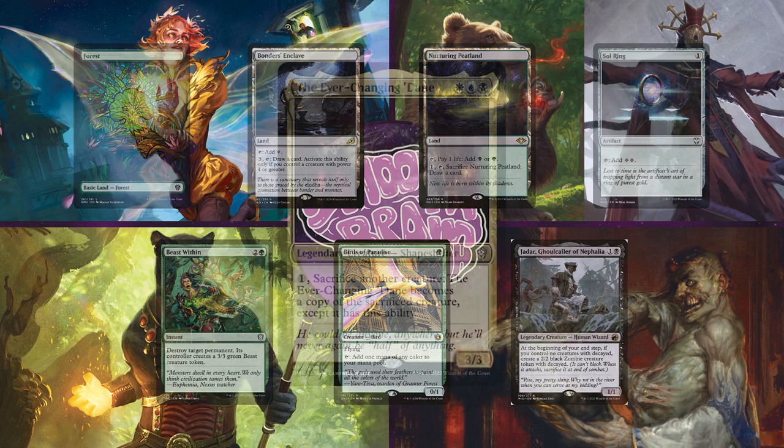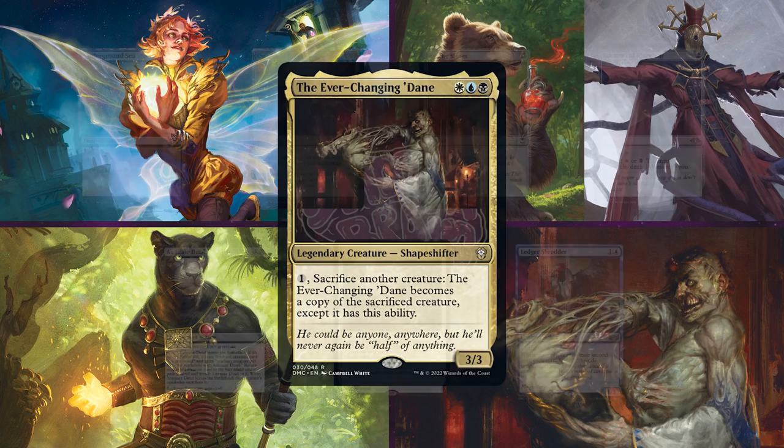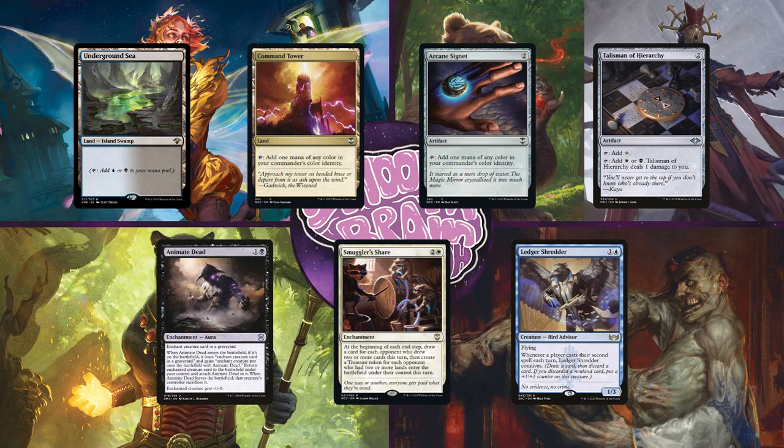Up next is Chandler on the Ever-Changing Dane. He built this deck to be an Esper Reanimator style deck. He plans to reanimate some massive threats and then use Ever-Changing Dane's ability to dodge spot removal and potentially as a sack outlet as well. He keeps an opening hand of Underground Sea, Command Tower, Arcane Signet, Talisman of Hierarchy, Animate Dead, Smuggler's Share, and Ledger Shredder.